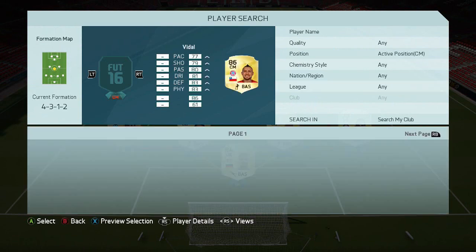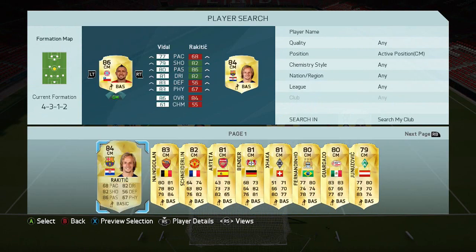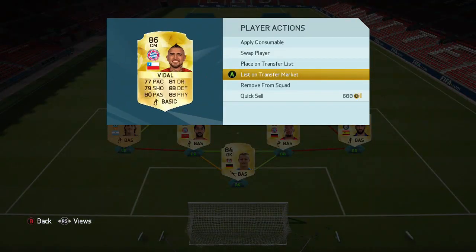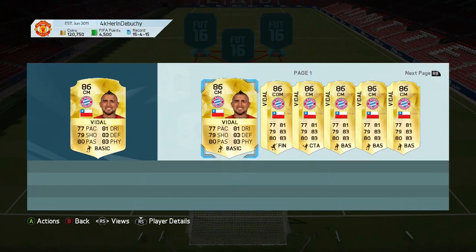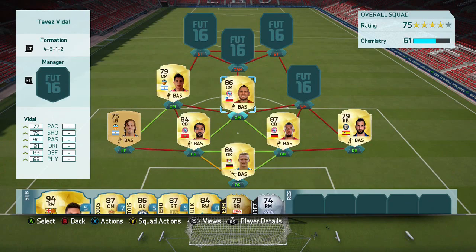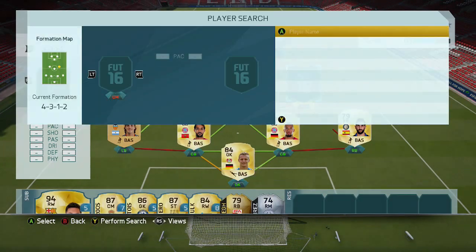We're going to go back to Bundesliga, and it's going to be the best player I've packed on this account so far — Arturo Vidal getting his Bayern Munich card. Ridiculous stats as you would expect, 86 rated as well, so he got an upgrade from his default card last FIFA. He's around 60k — I'm a bit surprised he's not more, because he is a really really good player.